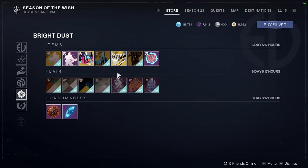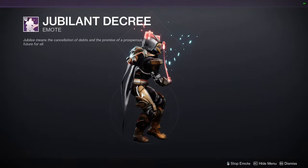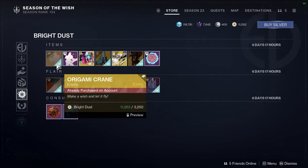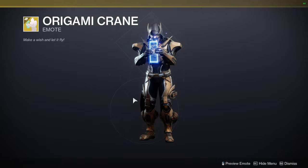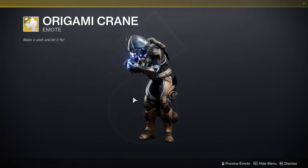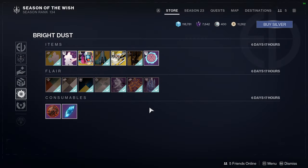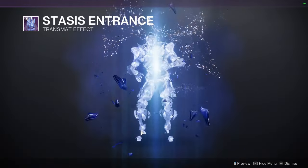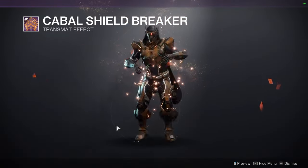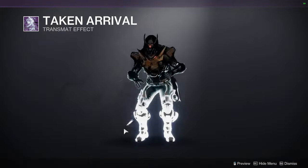Jubilant Depree. We have Origami Crane — I don't even remember picking this up, might have been from an engram. Stasis Entrance. We have Cabal Shield Breaker. Taken Arrival — this is a good one, I would recommend this one.